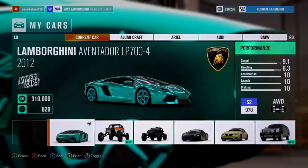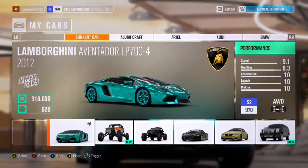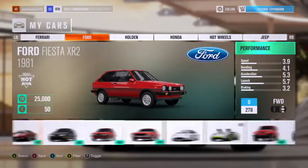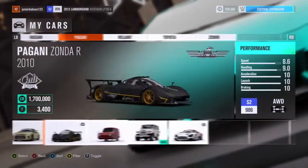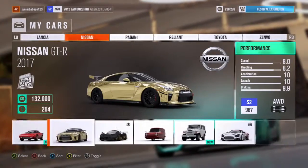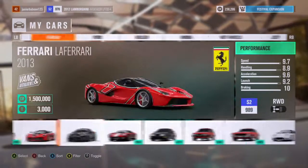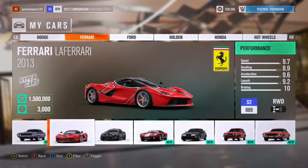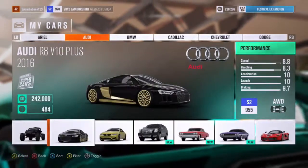Anyway guys, I do have a Lamborghini Aventador — as you see on the screen — my mates, if they ever see this, will see my Lamborghini Aventador which I talk about all the time. I also have a Nissan GTR and the Ferrari LaFerrari. I don't really use the LaFerrari because it's rear-wheel drive and it spins out really easy. I also have an Audi R8 — it looks really cool, it's like black and gold.